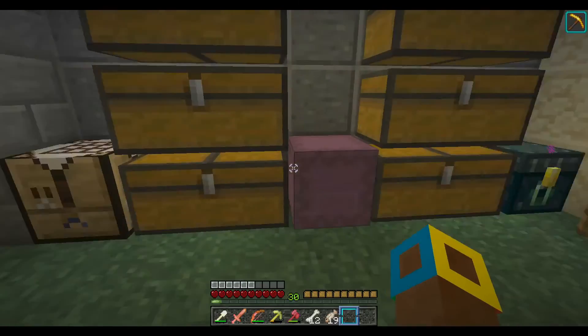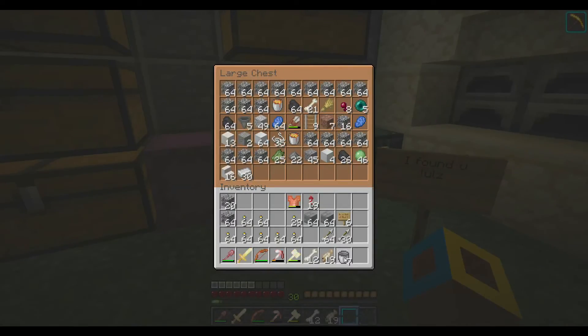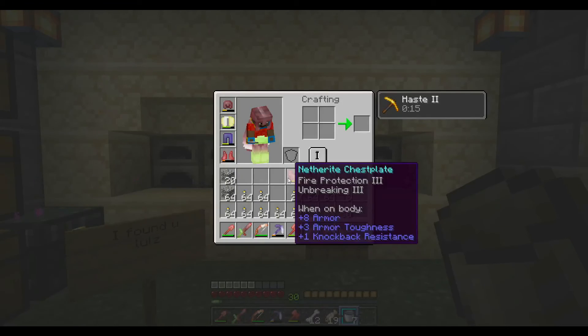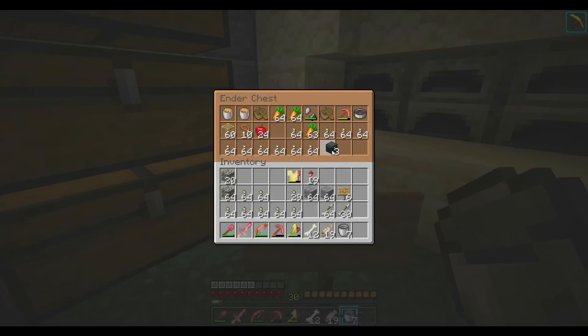Also, the biggest news which I'm completely forgetting to tell you: I'm on the snapshots now. As you can see, the haste indicator is on the right instead of the left, pushing my inventory to where it shouldn't be. I also made ender chests. I did lots of stuff off camera.